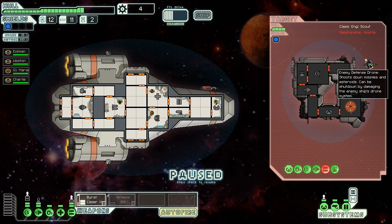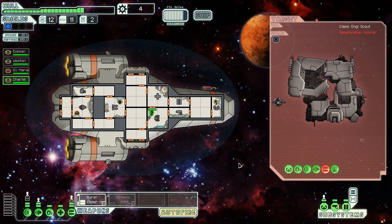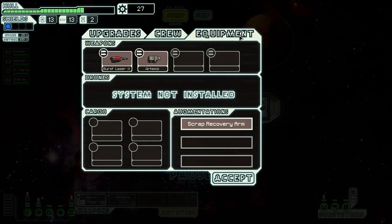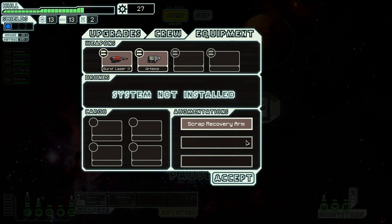The enemy defense droid makes my missile usage unnecessary anyway. Thank you Maria for taking care of the shields for a while, Charlie can take over. We have this in the bag as long as those weapons are disabled and my laser keeps hitting - the first laser fires three shots taking down the shield and then I'm hoping the latter two hit there - excellent! That's a decent result: 21 scrap, one fuel, two missiles. I do have the scrap recovery arm that I got from a pirate when they surrendered, so I'm getting a bit more scrap with that.